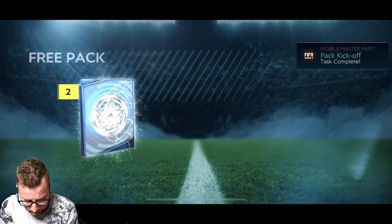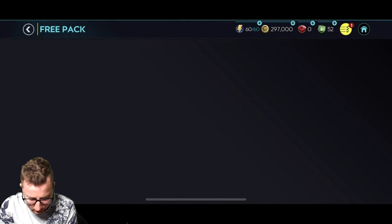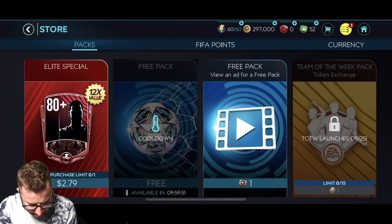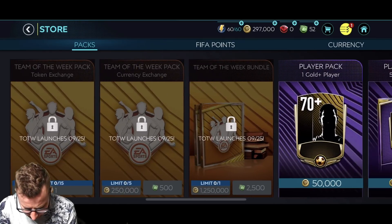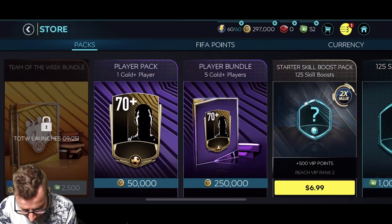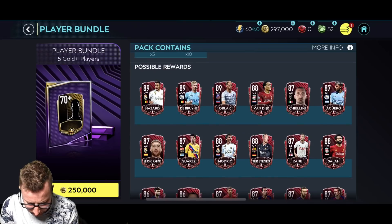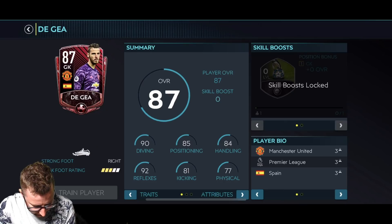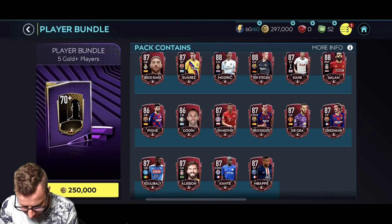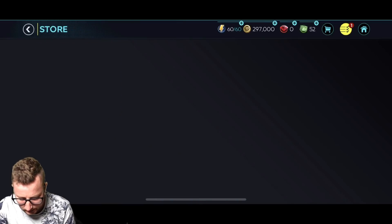So our first pack, we get ourselves a 75 overall. We got some perk points — don't really know what the perk points do. An elite special, a 12 times value. We got Team of the Week packs — Team of the Week has not launched yet though. A player pack for 50,000. We're getting some more coin packs. 250,000 coins for five gold players. Look at that De Gea — 87 overall De Gea, the card art looks nice. I love the dynamic card art on these cards. We got Koulibaly, Mbappe, Griezmann. Sergio Ramos doesn't even have dynamic card art — that's interesting. Van Dyke. The ones with the dynamic card art look nice.